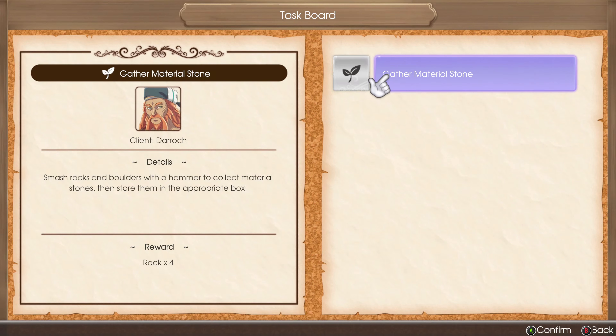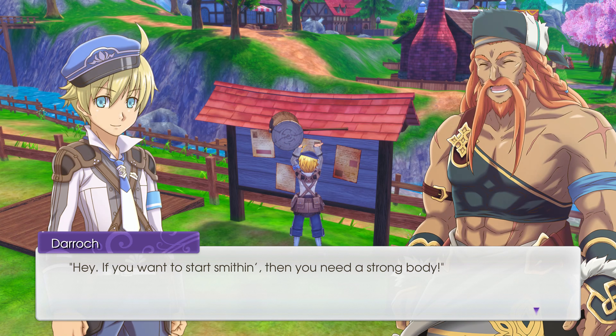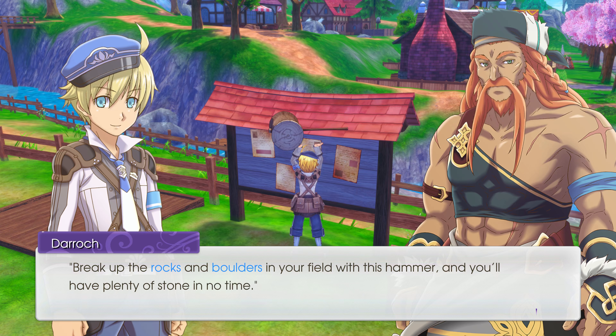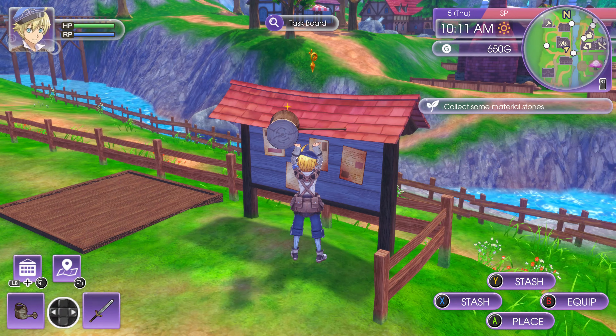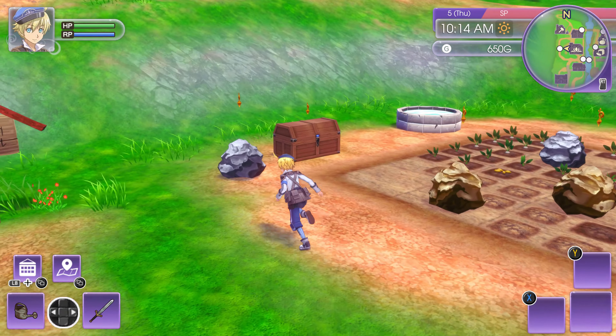New quest: 'Smash rocks and boulders with a hammer to collect material stones, then store them in the appropriate box. Reward: four rocks.' He's giving me rocks as a reward for hammering rocks — that's barely worthwhile. But Daroc says: 'If you want to start smithing you need a strong body. Here, take this hammer.' I received a hammer. Break up the rocks in your field and you'll have plenty of stone.